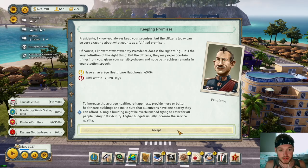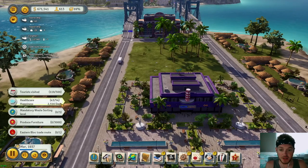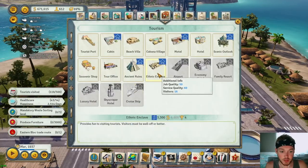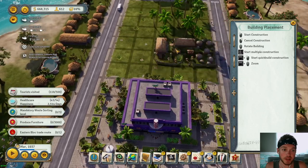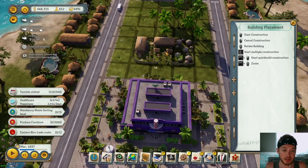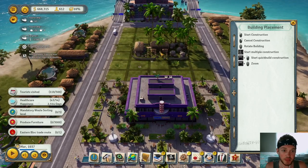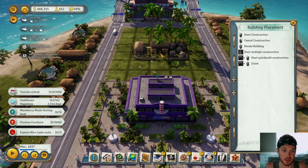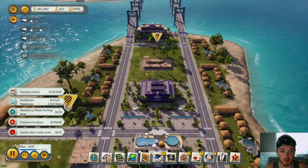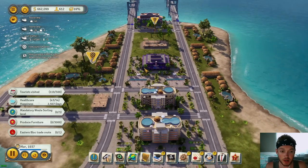Here's a 22-year-old priest that works at the theater. Healthcare happiness has gone from 34 to 43. Another thing I want to build is the ethnic enclave — it provides fun to visiting tourists and you can build it wherever you want. We're going to put it right between the nightclub and the casino, and build some parks all around it. It's going to look absolutely beautiful.